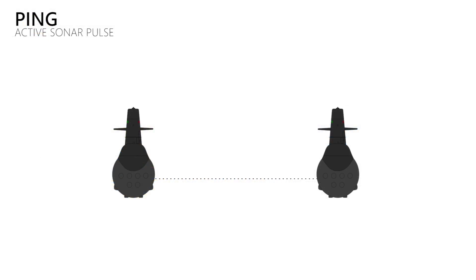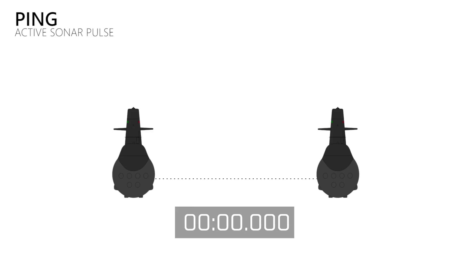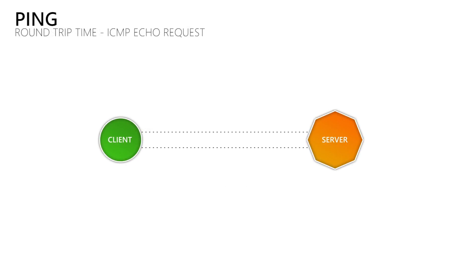Let's start with the ping. What is it and where does the term come from? If you have seen the movie The Hunt for Red October, you might remember the scene where Sean Connery gave the order to check the distance to the US submarine with one active sonar ping. Your ship sends out an audio signal which gets reflected by other objects in the water, and microphones on your ship hear that reflection. By measuring the time between sending and receiving the reflection, you can calculate the distance to the object. The ping for network connections works the same way.